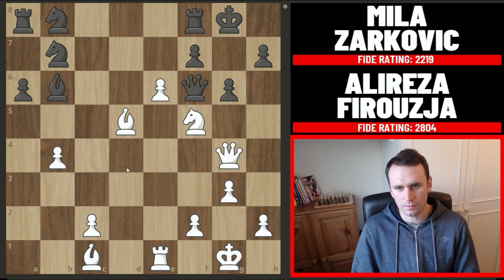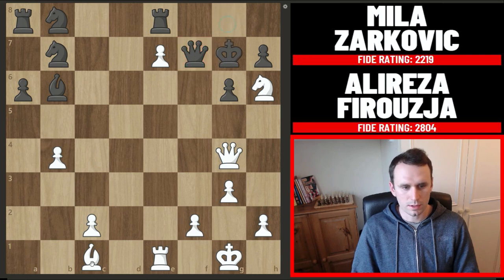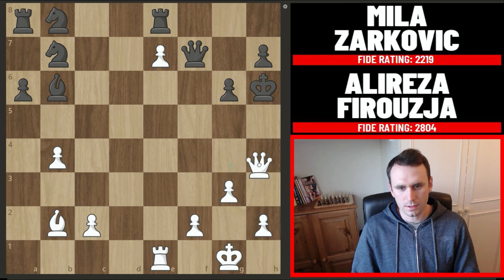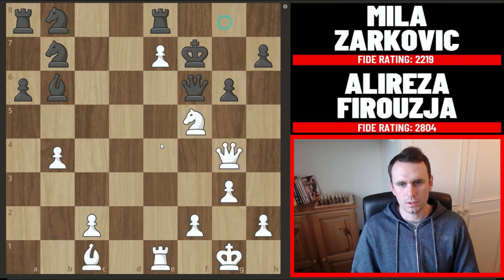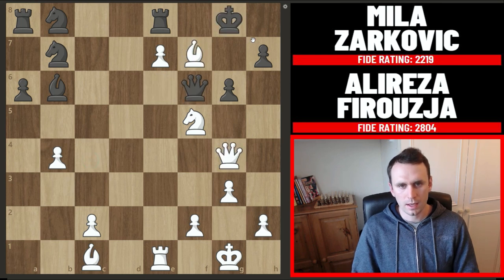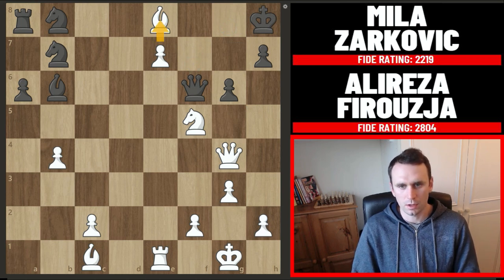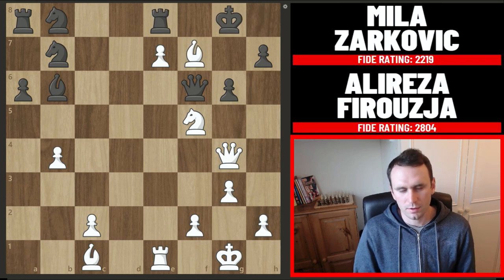Firouzja can win in a couple of different ways. He could take on f7 which is more than good enough, but he plays pawn to e7 attacking the rook. The rook moves across to e8, and now he played bishop takes on f7 — because if queen takes, we jump in with check and win the black queen. But even stronger is after king g7, bishop b2 and there are the same mating ideas. If the king captures the bishop we go queen c4 check and there's nowhere for the king to return to — the queen has to block and it's checkmate. If the king moves away, we simply take the rook on e8 and this pawn will soon be queening. In this position after bishop f7, Zarkovic resigned.